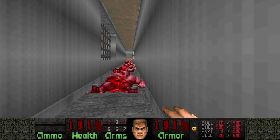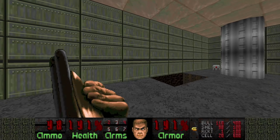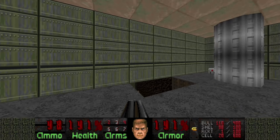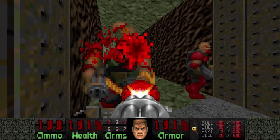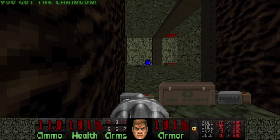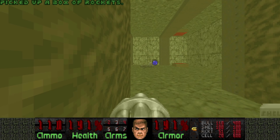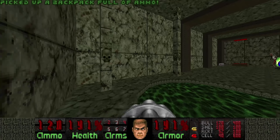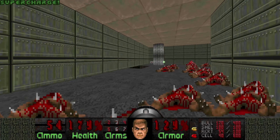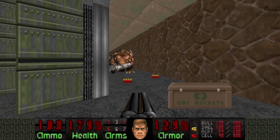This switch will lower the floor right here. Oh great, I hate when this happens. Now this room is a bit nasty because there's a Spider Demon to the left. So I'm gonna grab the Rocket Launcher and just make a run through it. And the Arachnotrons and Spider Mastermind I'll deal with later — I'll just let them kill each other for now.